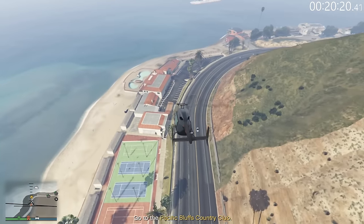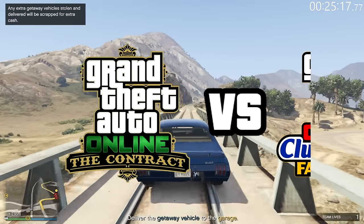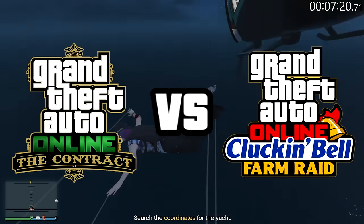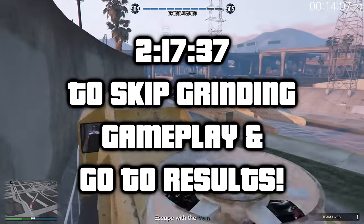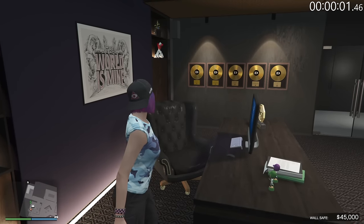I'm gonna be grinding through the entire VIP contract from start to finish while keeping track of my time. Then I'm gonna grind through the entire Cluck and Bell farm raid from start to finish again while timing myself. At the end I'm gonna be comparing the time spent to money earned. I'm leaving the grinding gameplay completely unedited, so if you're only here for the results, there is a timestamp on screen now that you can skip to. The VIP contract starts now.